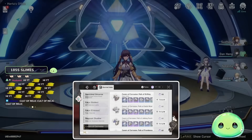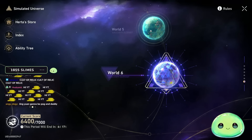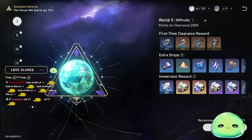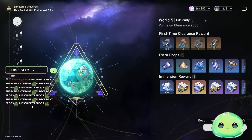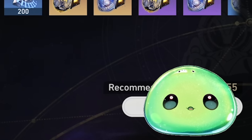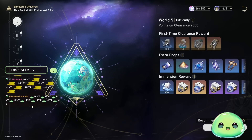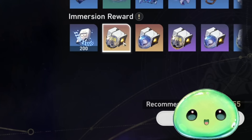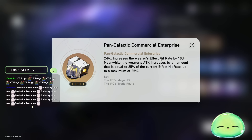Once you hit TL30 you are able to farm gold relics, and this is where most if not all of my trailblaze power ended up going from TL30 to TL40. I spent nothing but my time on World 5 and World 6 — more often World 6. I spent like 90% of my trailblaze power on World 6. You get these five-star relics at TL30.